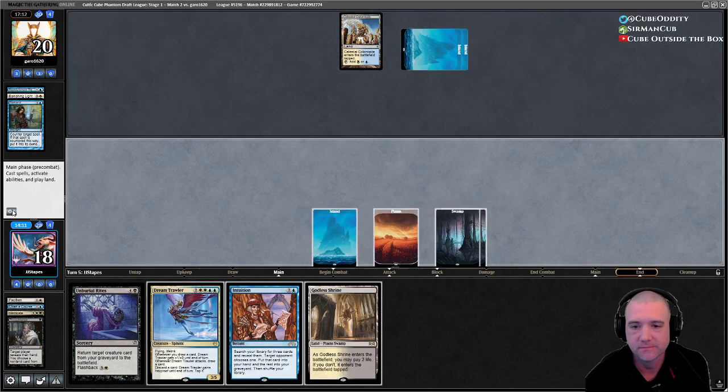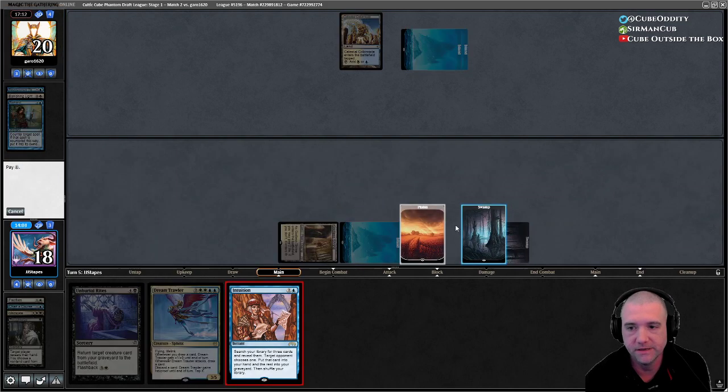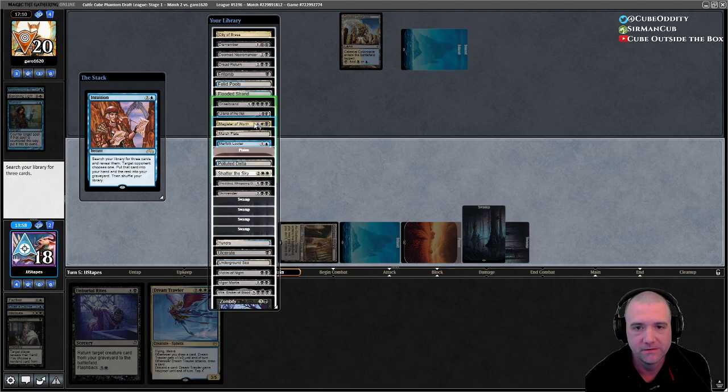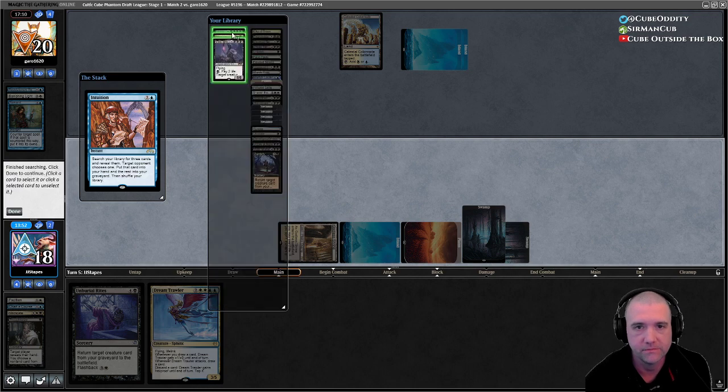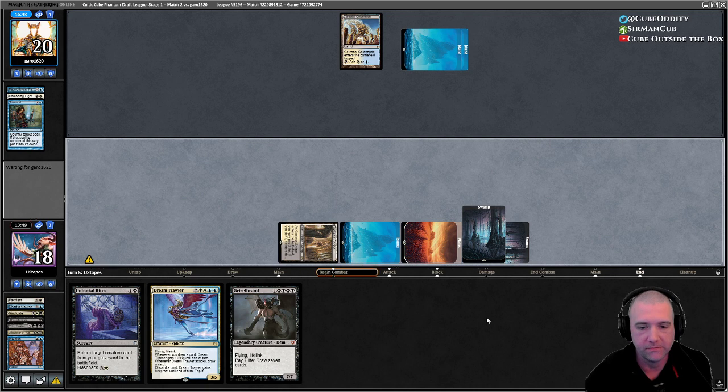Vanishing Light's the worst one actually. I think you always put Griselbrand in hand — bad news bears, yeah. Pretty clearly the worst of all of them.